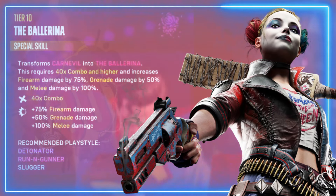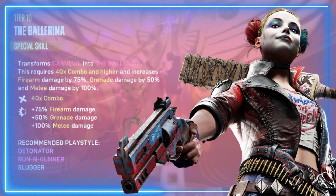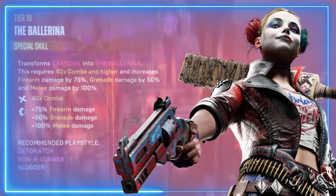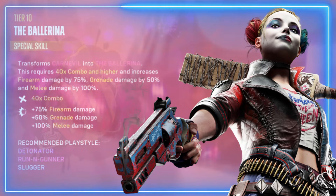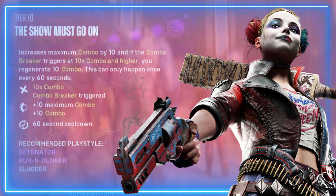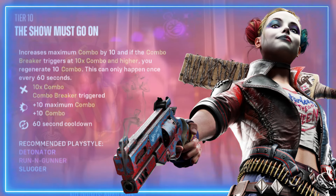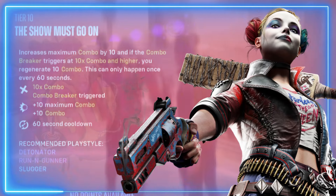In tier ten we have The Ballerina — a special skill that transforms Carnival into Ballerina. Requires a 40 times combo or higher, increases firearm damage by 75 percent, grenade damage by 50 percent, and melee damage by 100 percent. The Show Must Go On — increases maximum combo by 10; if the combo breaker triggers at a 10 times combo or higher, you regenerate 10 combo. This can only happen once every 60 seconds.